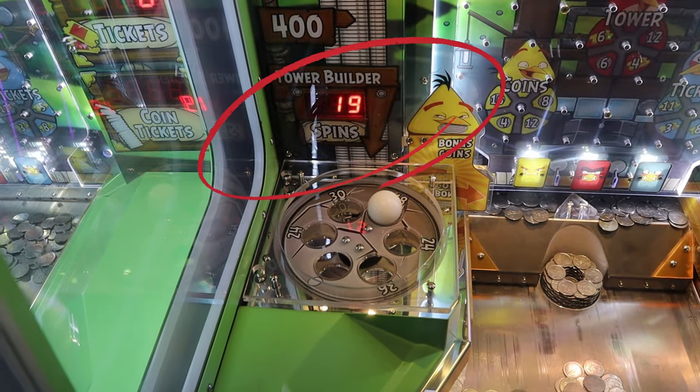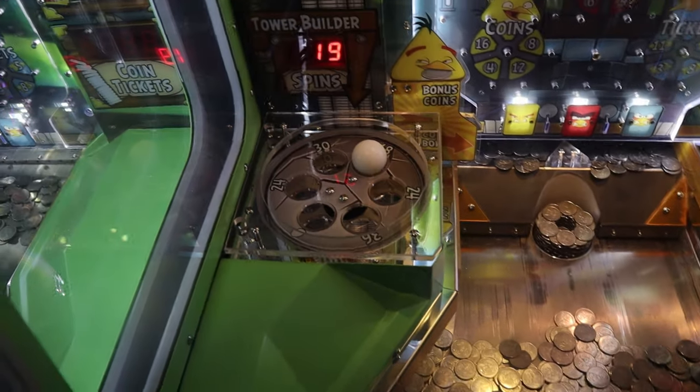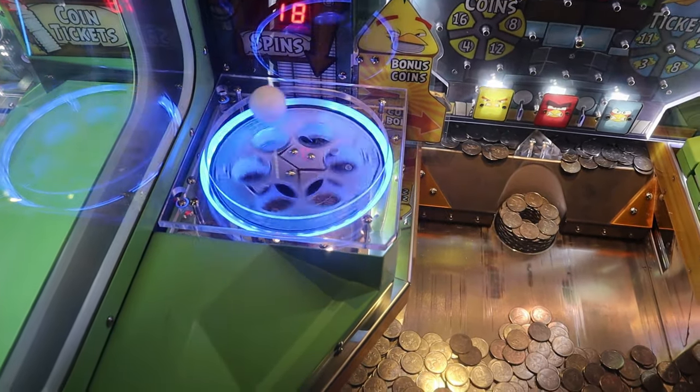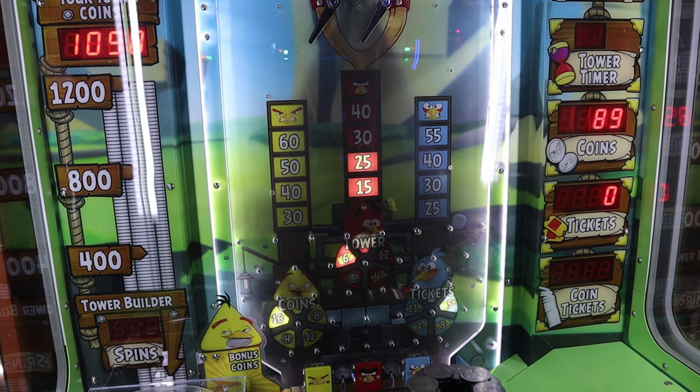The tower builder spin display shows how many spins you have. The spins help determine the height of your tower. The display is only used after you've gotten the tower bonus and entered the tower building phase. The right side has four displays. The tower timer display is only used in the tower building phase and counts down how much time you have to build a tower. The coin display shows how many coins you have — you get coins when you swipe your card. The tickets display shows how many tickets are owed to you and will be sent to your card. The last display is the coin tickets, which shows how many tickets you get when coins fall off the edge. Once this starts counting up, it adds to your tickets display, showing how many tickets you've earned being sent to your card.